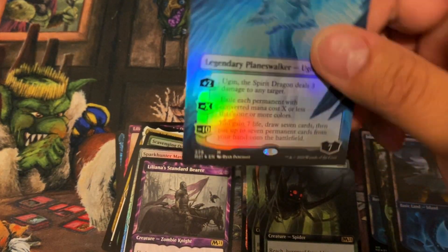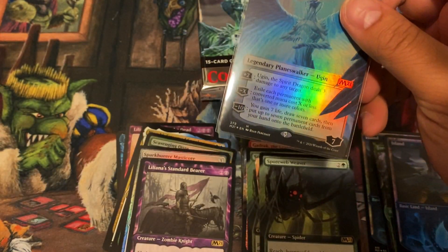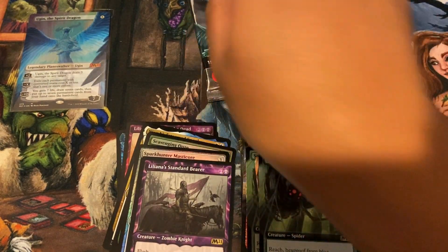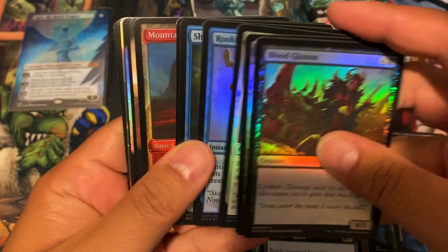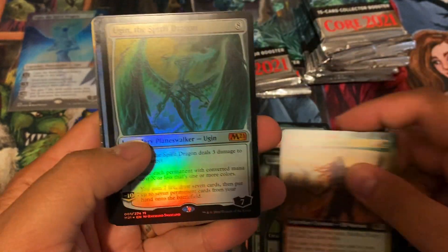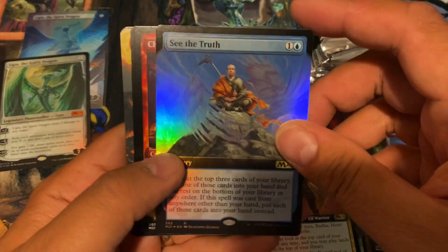There are still some curling issues with foil cards in Core 2021, so make sure you sleeve them quickly before they become Pringles. Pack number four — Ugin is a nice start to the box, showcase mountain, another Ugin — this is a non-showcase, non-borderless, but still a nice hit.